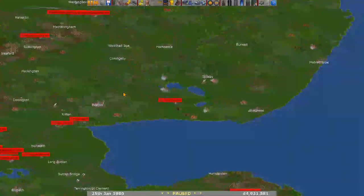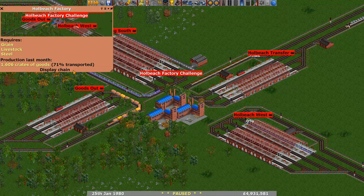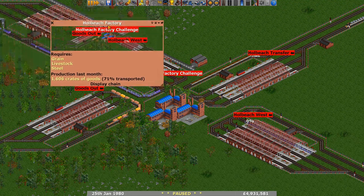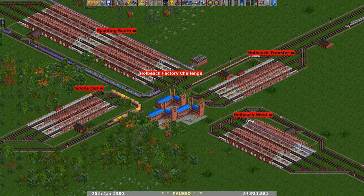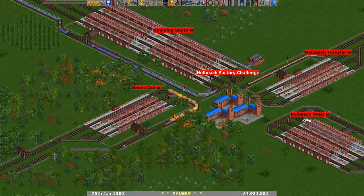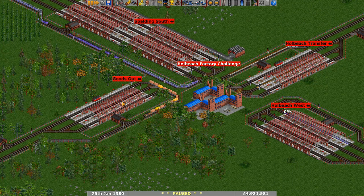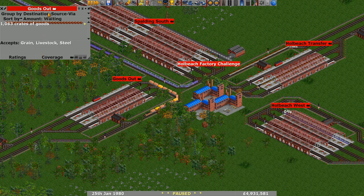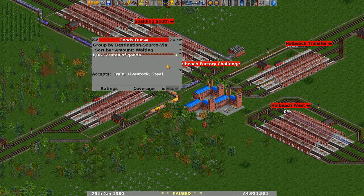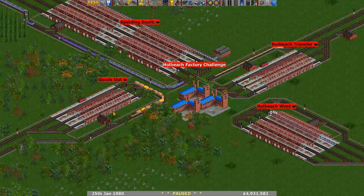Coming right across the country, we've got the Whole Beach Factory Challenge. Looking at Whole Beach Factory, it's doing about 1,600 crates of goods a month, with a few stations nearby. The goods out is quite small - there are a lot of goods waiting to be shifted. The ratings are actually quite good despite there being a lot of goods there, so maybe there's been a change recently.